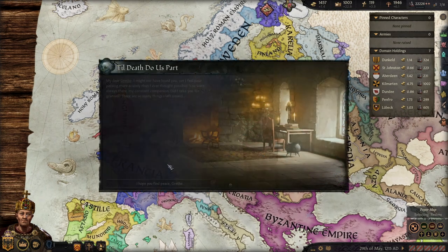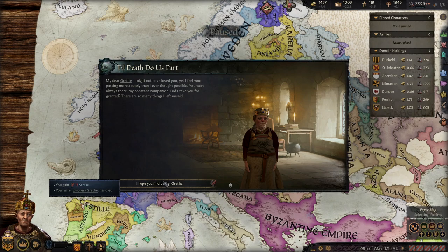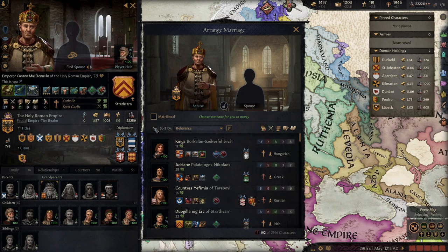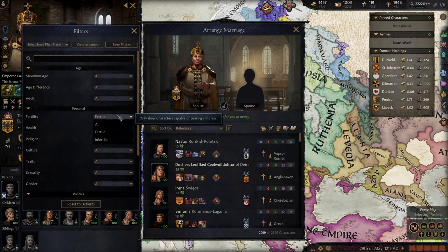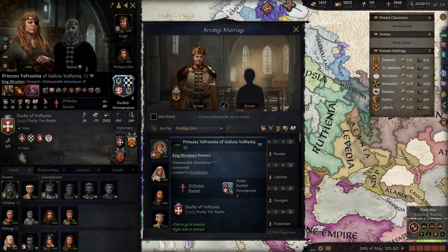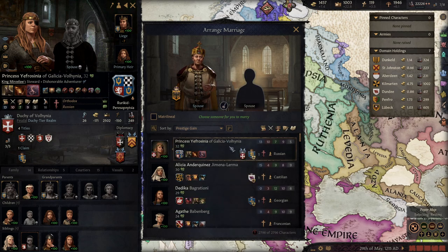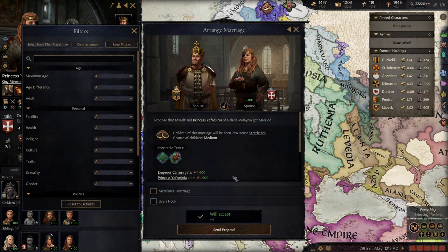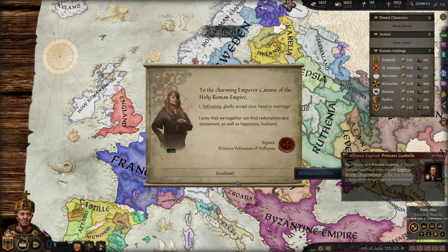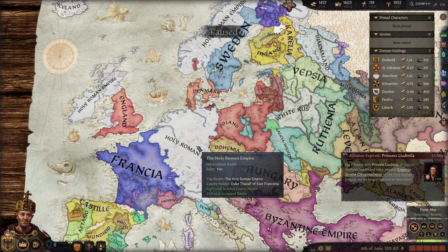More adultery is happening. My wife is dead - oh no. Let's sort by Prestige gain and we are going to marry Princess Jefrosnia of Glacia Volnia. That gets us some Prestige - let's go. We are now married. She was the daughter of a king, but we still got Prestige for it, which was all I was really after.